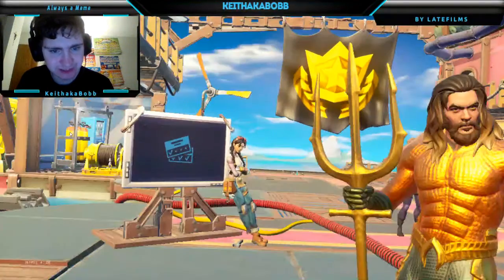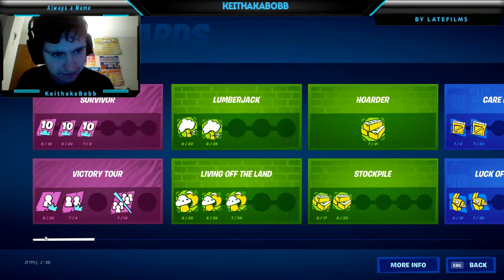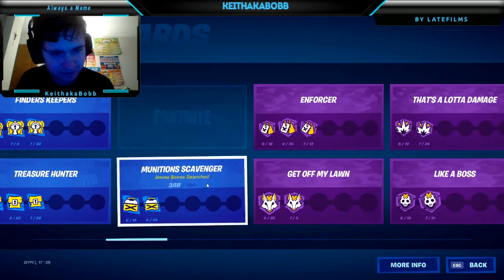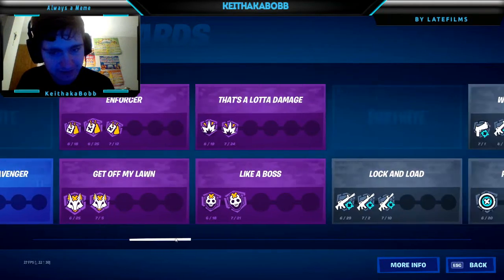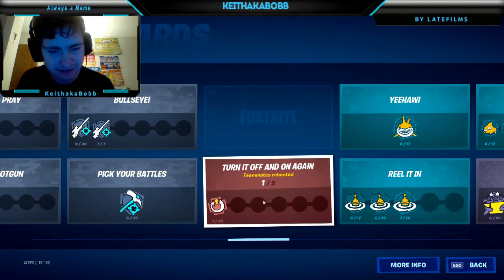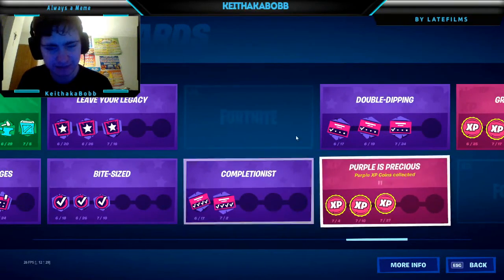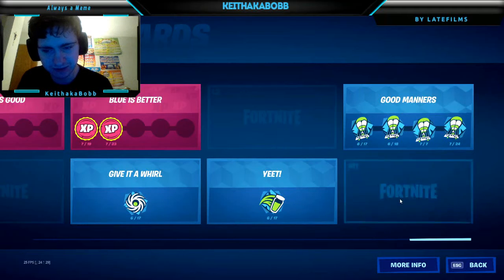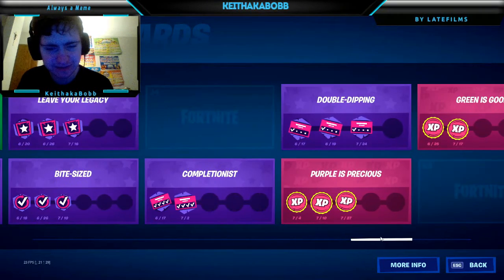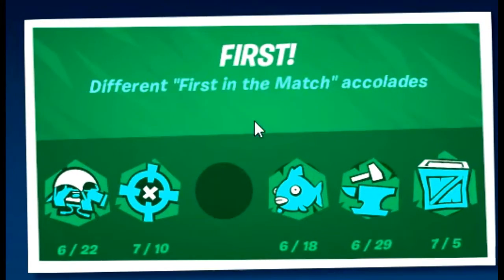If we go here, there are punch cards. Hopefully they'll actually load in. These are my punch cards. Pretty much have all of them unlocked, except for a couple. I don't know what these last ones are — some of them are actually team related, like a reboot thing, which I'm not going to do. I don't play with friends all that much. I don't play squads or duos all that much unless it's with friends. Some of them I need are for duos and squads I believe. Maybe someone can say in the comments down below.